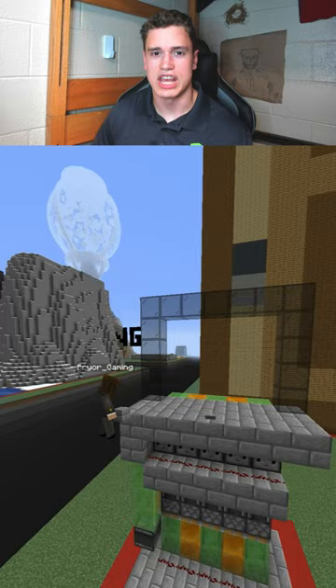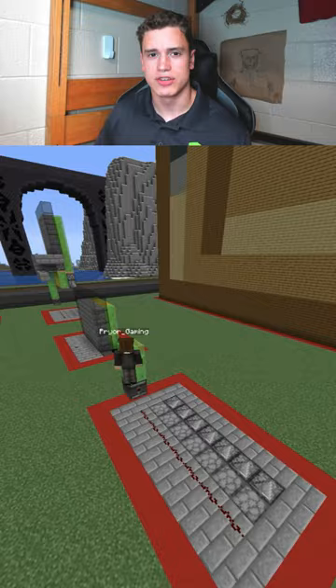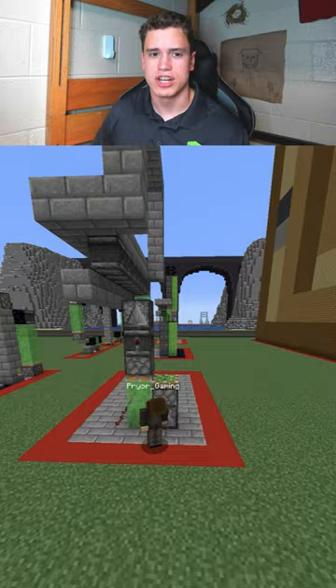He doesn't have a tutorial for this door, so I had to figure out how to make it myself. You can see how to build it from my demonstration, but I need to point out that the bottom has observers facing the droppers. Each flying machine needs to alternate slime blocks and honey blocks so they don't stick together. You can use any activation mechanism — in this case, a button — to activate the door.